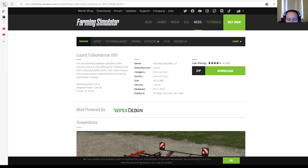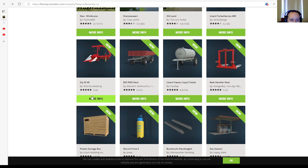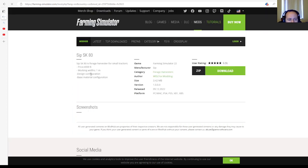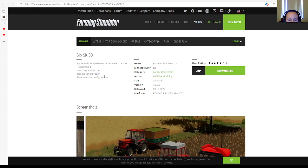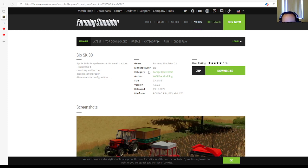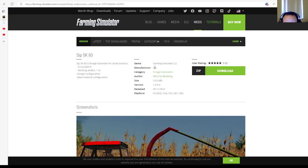Then we have the SIP SQ80 by Wolf X Modem, rated 5 stars with 9 user ratings. The SIP SQ80 is a forage harvester for small tractors. Price: $4,000. Working width: 1 meter. Design and material configurations are available. Manufacturer: SIP. Category: forage harvesters. File size: 3.42 megabytes. Version 1.0.0.0. Released 9th of December 2022, available for PC, Mac, PlayStation 4, PlayStation 5, Xbox One, and Xbox Series S.